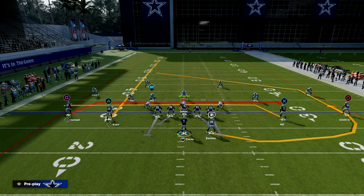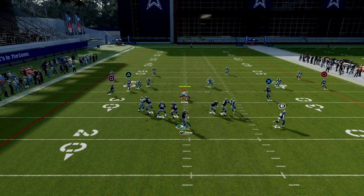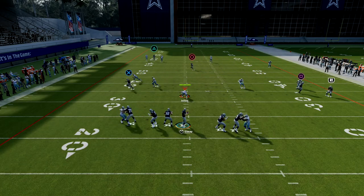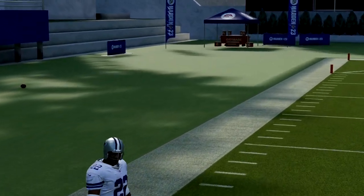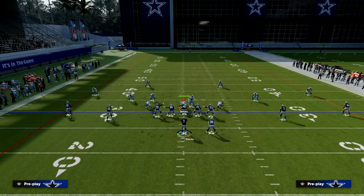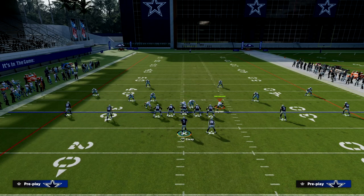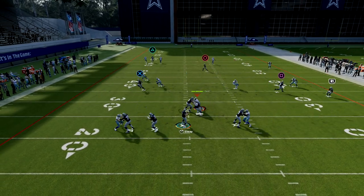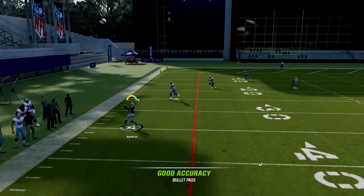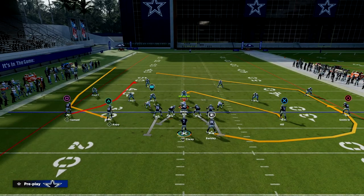Another reason I like this route: let's say we put a streak to the slot receiver. If I have time in the pocket, you're going to notice this route runs similarly to what the Pats sail route from Madden 19 used to do. I can throw this all the way across the formation — this post will literally run forever. That's one of the things that makes this post route super effective. If I just wait on the post, I can throw it all the way across the formation. Super valuable this year.